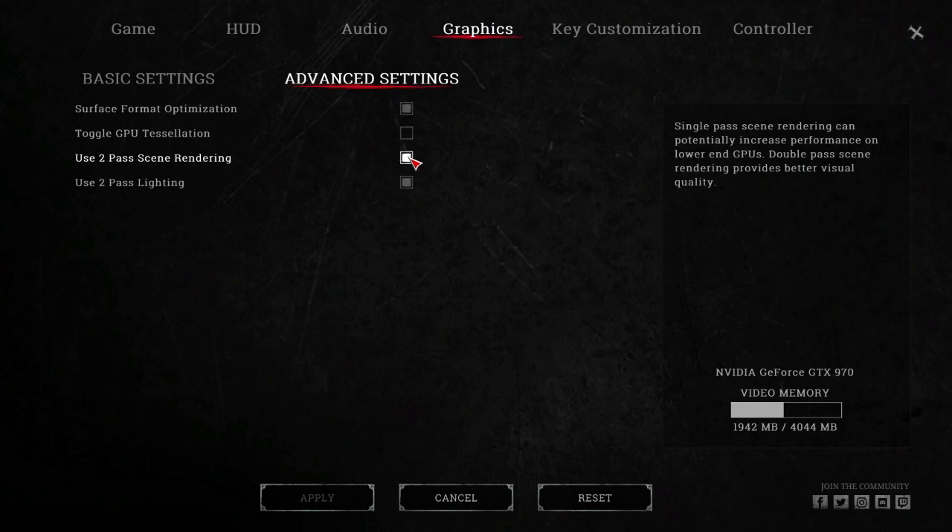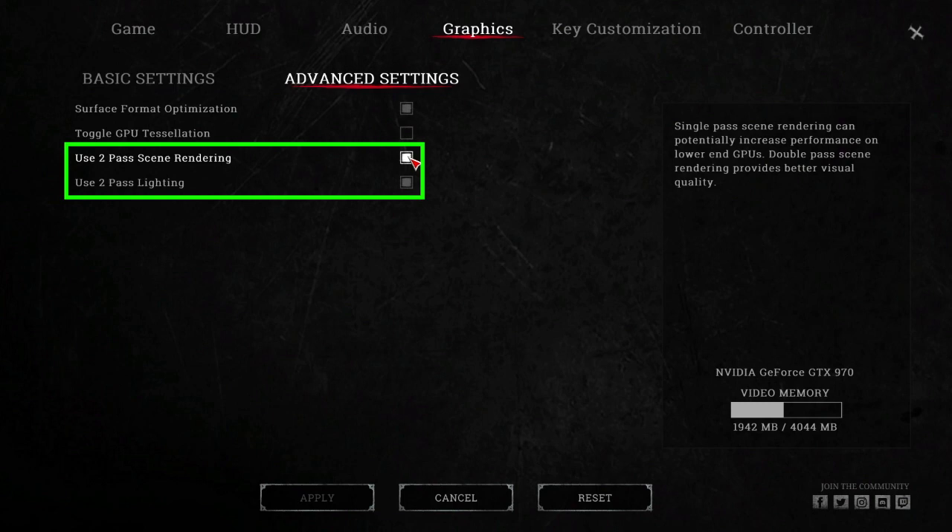Okay guys, as you can see in the advanced settings, there are four options here, but we're going to be talking about 'Use Two-Pass Scene Rendering' and 'Use Two-Pass Lighting.' What it says is single-pass scene rendering can potentially increase performance on lower-end GPUs, while double-pass scene rendering provides better visual quality. When you enable these two options, you're supposed to get a lower frame rate but better visual quality — but it's just doing the reverse. I don't know, let's see what is happening in the scene.